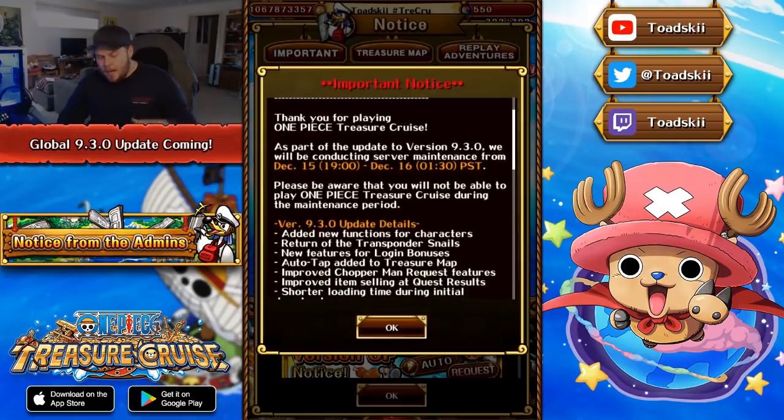As part of the version 9.3 update, a server maintenance will be happening on December 15th at 1900 PST, and the update will be finished at 1:30am PST — so it's about a five to six and a half hour update. The thing is, this maintenance period is happening right as the treasure map finishes, which is kind of weird that they're doing it so quickly. I wonder if we're going to get a data download in the next couple of days regarding upcoming banners arriving in the tavern, because we don't know what's coming after the treasure map. There should be something coming for Christmas as well, so maybe after this maintenance they'll introduce a massive data download with some new characters.